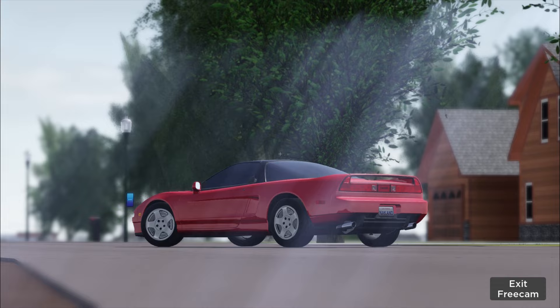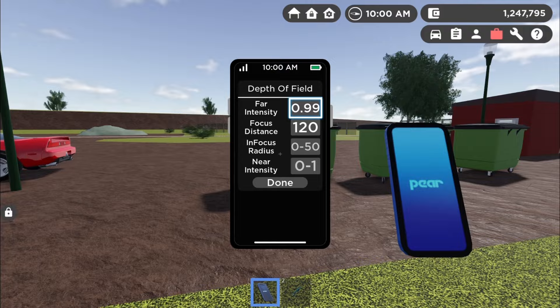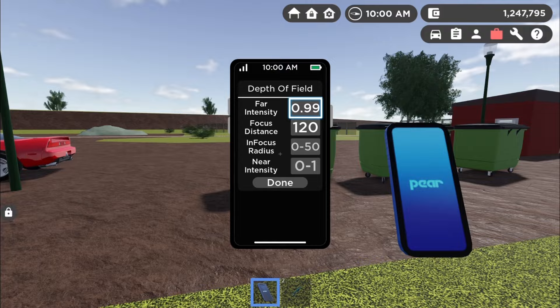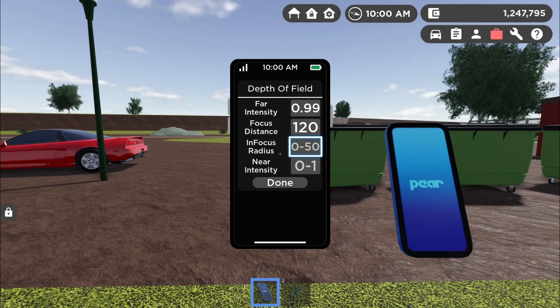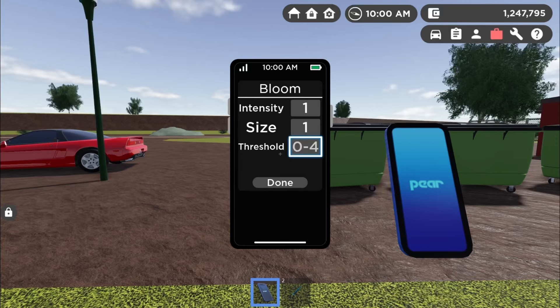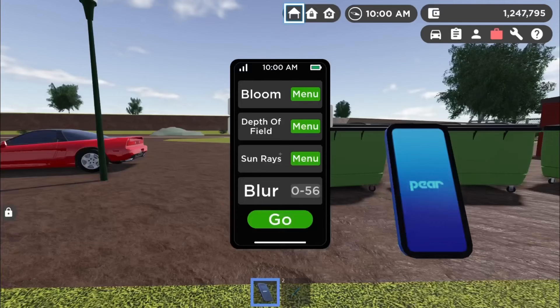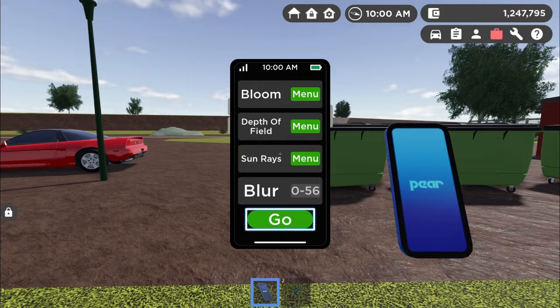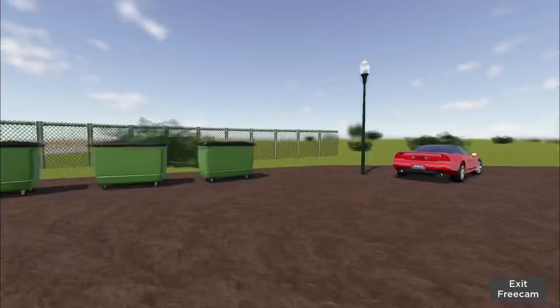Now I have my NSX parked at the junkyard and we're going to take a picture. We could take a picture like this but it would be boring. Depth of field far intensity is 0.99, focus distance is on 120 for some background blur. In-focus radius I left blank — I don't want the foreground blurred. Bloom was on 1, 1, and 2. I also added sun rays with intensity on 0.1 and spread on 0.6, so the sun rays are there but not too much.